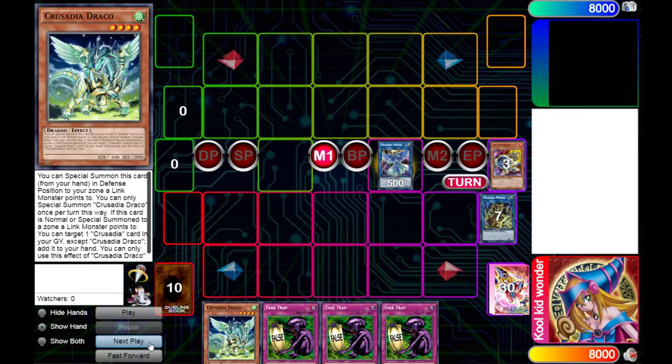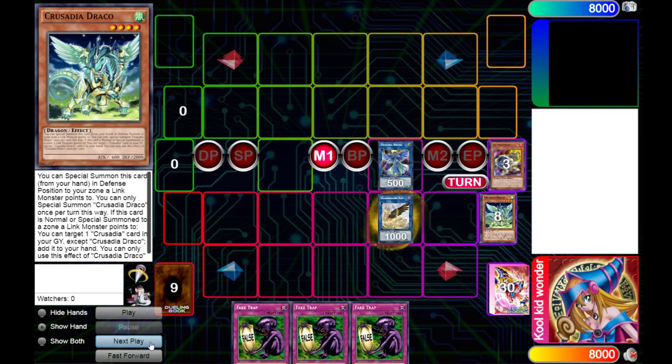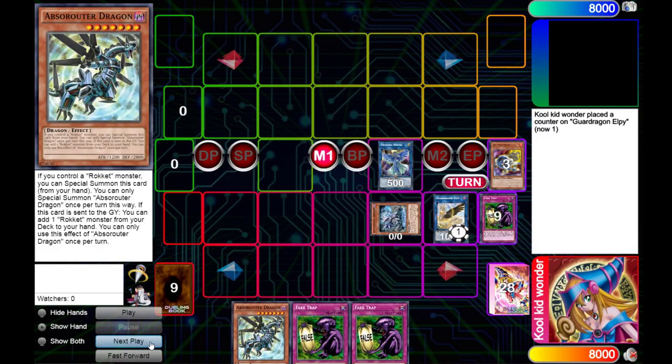Next we're gonna be linking two into Spatha, and then summoning our Draco to the zone Spatha points to. Linking Draco into LP, LP gets moved by Spatha. LP effect summons Brotar from our deck, discarding a card from our hand, adding Absoluter Dragon from our deck to our hand.